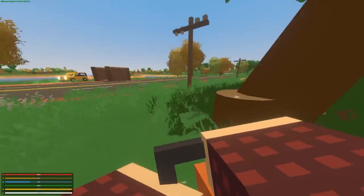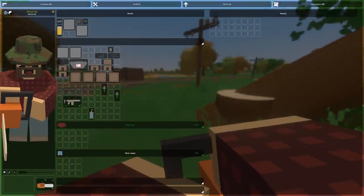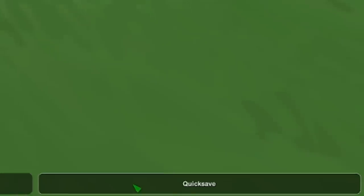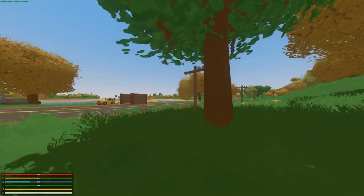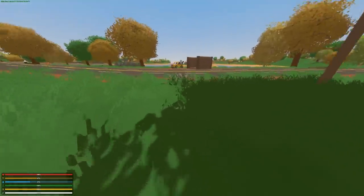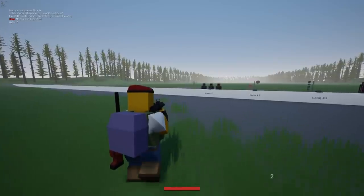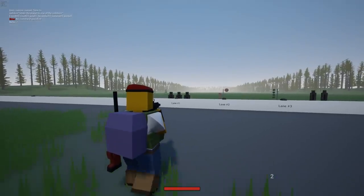Currently in Unturned 3.0, when you save, the game only saves your inventory, the structures built, and vehicles — and it forgets pretty much everything else. It forgets all the dropped items on the ground, the trees that were chopped down, and all the loot spawns. But in Unturned 2, it will save all of that and more, right down to the specific position of targets, for example.